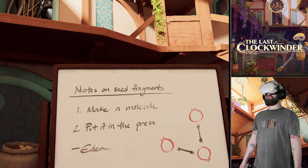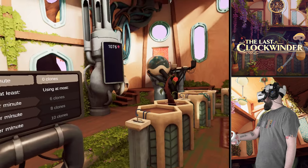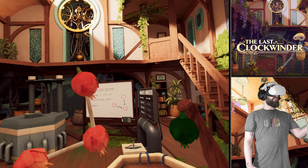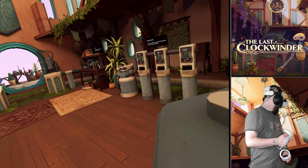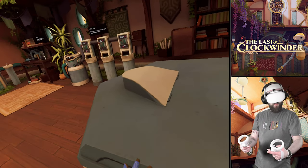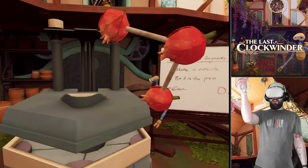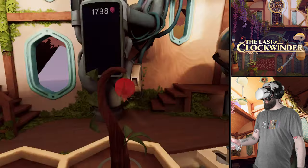Notes on seed fragments - make a molecule, put it in the press. An onion with some attaching things. Is that a molecule? Were those seeds I was supposed to catch? They're definitely gone now. I'm going to need to use clones. Maybe if I create a clone who just opens and closes the press - open, closed - he'll just keep opening and closing that. Give it to me! We've got a system going now.